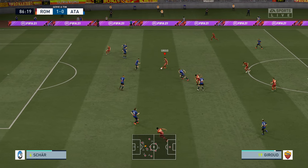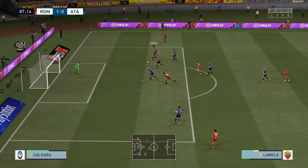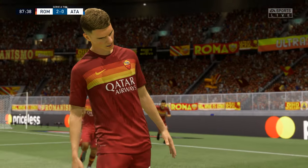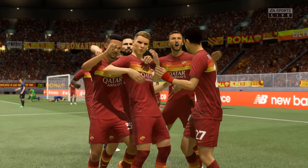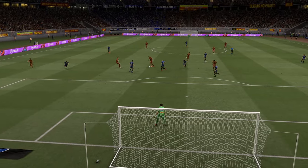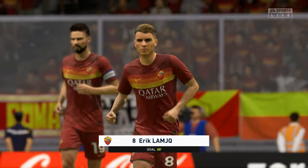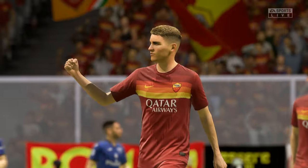Cristante, Pastore — nice one-two pass. Giroud trying to make up for that missed pen. Lamela on the left-hand side, converts it. 2-0! Roma start off their league campaign two goals to nil, and it's an unlikely goalscorer — Erik Lamela. In the dying embers of this match, the Tottenham Hotspur reject back at his former club. We'll also try and sign some former Roma players throughout this year as well — let me know who they should be in the comments. 2-0 for now, come on Roma.